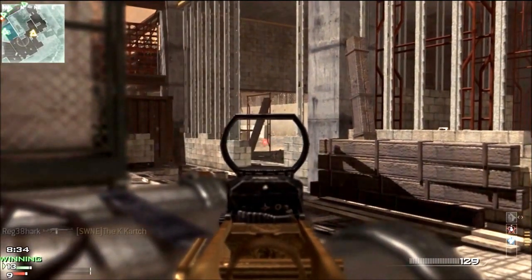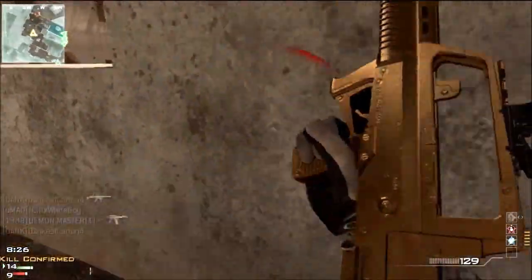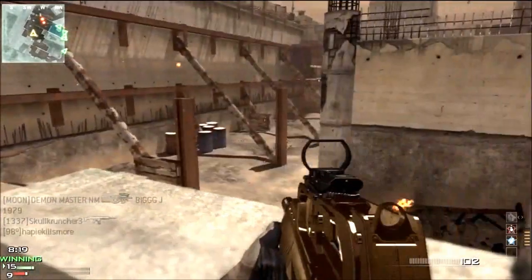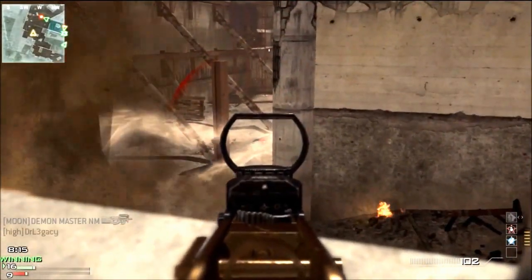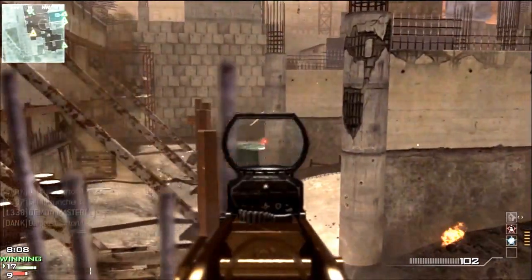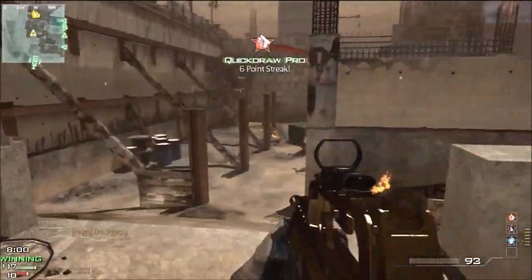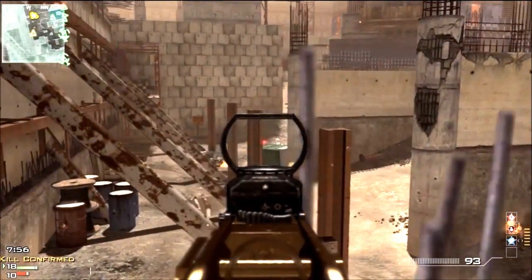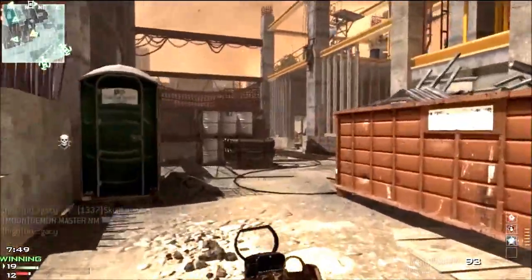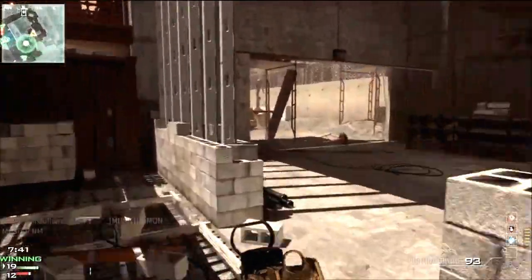The opposing team just pissed me off so bad — they were camping in the previous game. I just had to give them a taste of their own medicine. The worst kind of campers are those campers that hide in a random corner and just wait for someone to walk by, just like I'm doing right here. They hide in a random corner near an entrance of a building, and they just kill you, and you're gonna be like 'what the fudge.' So yeah, this is a MOAB gameplay.